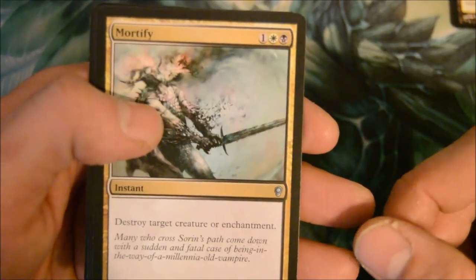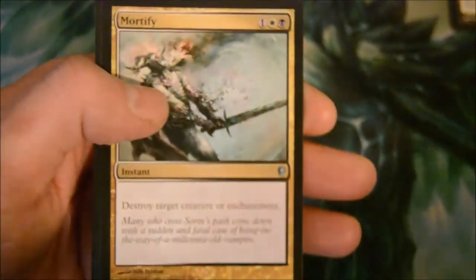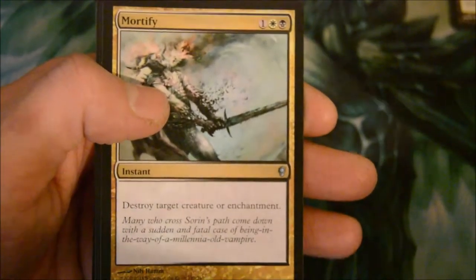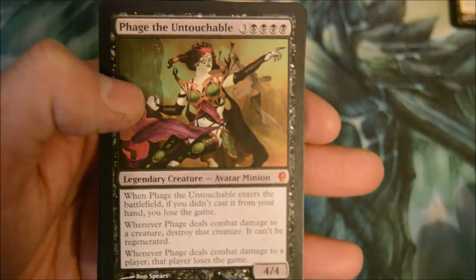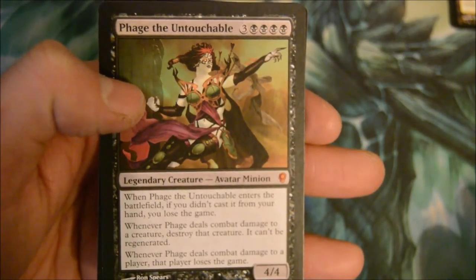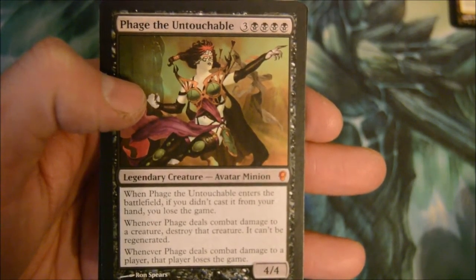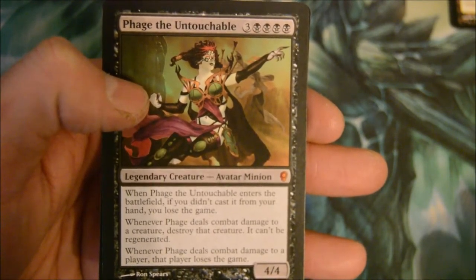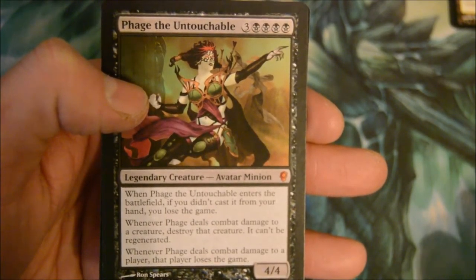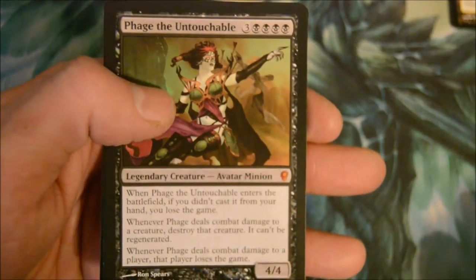Oh, Mortify — destroys target creature or enchantment. Glimmerpoint Stag, Miren's Cove. Another mythic: Phage the Untouchable — a seven-drop 4/4 legendary creature. If Phage enters the battlefield and you didn't cast it from your hand, you lose the game. Whenever it deals combat damage to a creature, destroy that creature — it cannot be regenerated. When it deals combat damage to a player, that player loses the game. That's one crazy card.